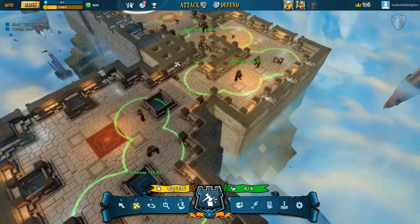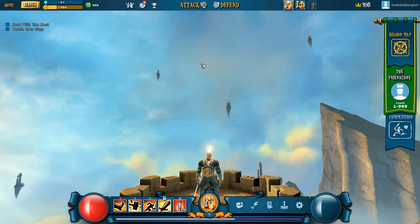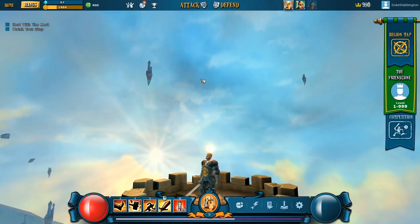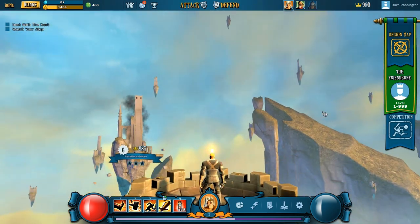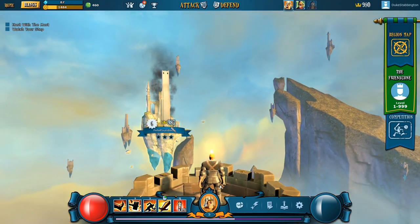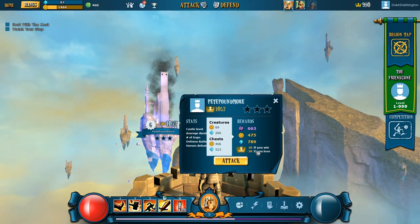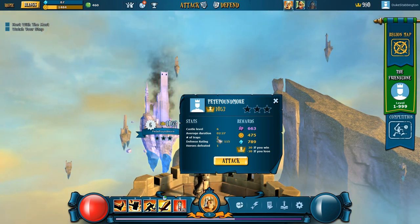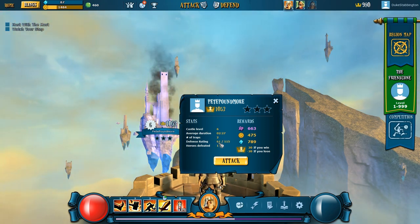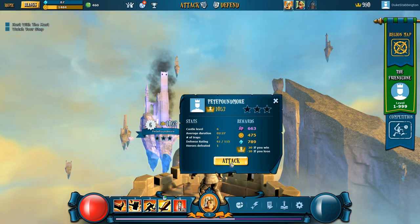Now we can actually attack other people's castles. If we go to attack, we can have a look around in the sky for a castle to attack that's nearby. Here's Pete Proudmoore — this is the guy that attacked my castle. I get 20 points if I win and minus 20 if I lose. Castle level 6, number of traps 2, defence rating 61 out of 115 — so it's not particularly well defended. I should be able to breeze through this one.